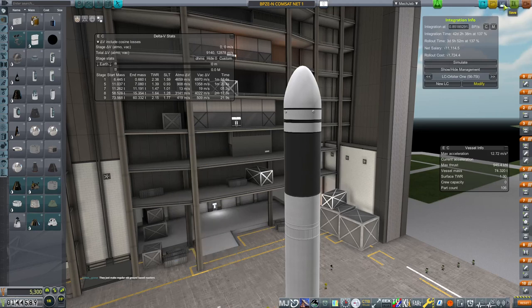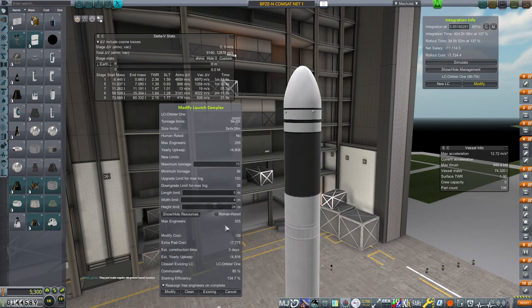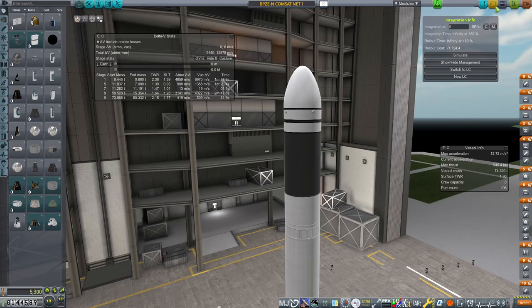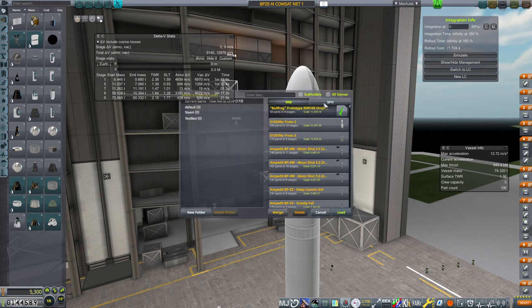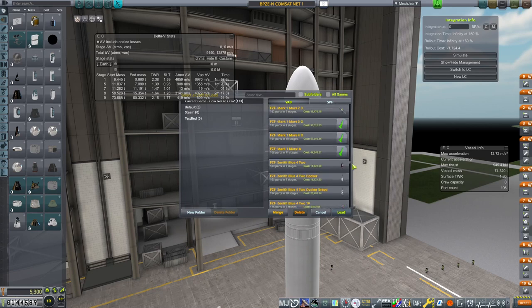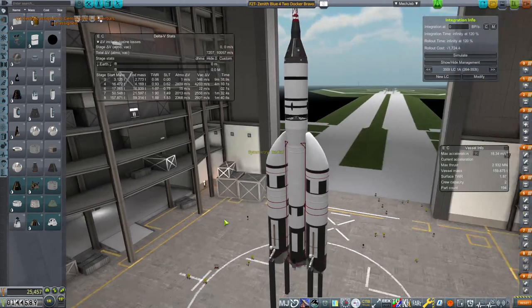Let's get this thing on the build list. Oh wait, we have to modify our launch pad first because it doesn't have any accommodations for our fuel — that'll take three days. Modify. And let's go ahead and open up our next Gemini revision so that we can actually knock out the docking part of that before we go completely broke. We are way past the expiry on that one. Zenith Blue for two, Docker Bravo — load.